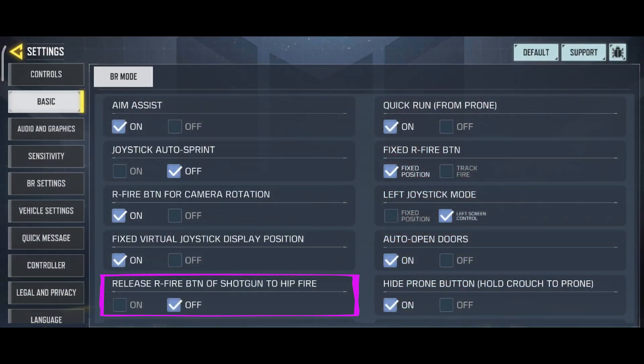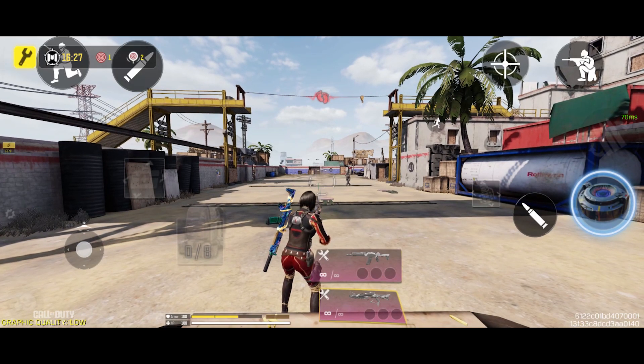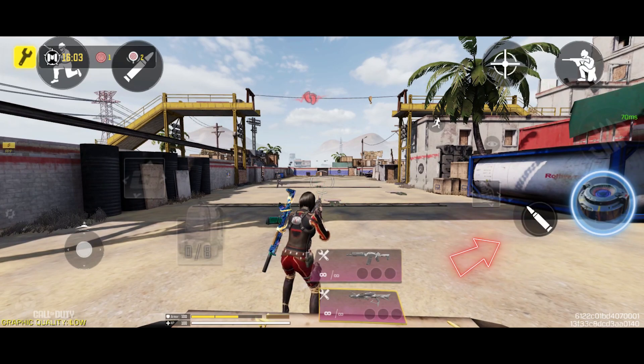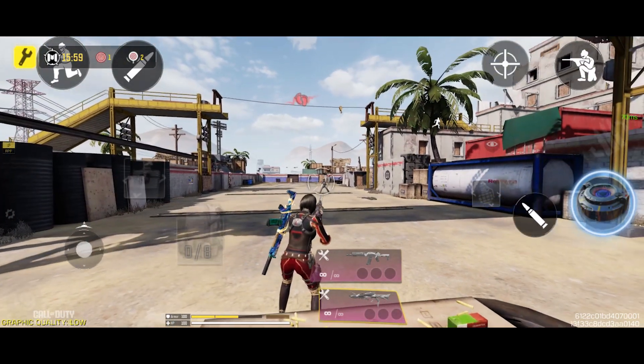Let's move on to the next option: Release Fire Button of Shotgun to Hip Fire. This is a very useful option for players who use the R fire button to shoot shotguns in hip fire mode. If this setting is off, you will fire once every time you tap the right fire button. However, if this setting is on, the shotgun will fire when you lift your finger off the fire button, meaning you need to hold down the button and release it to fire.